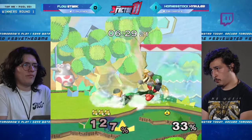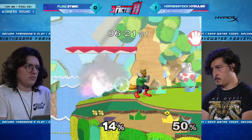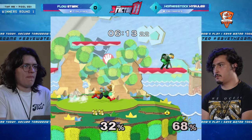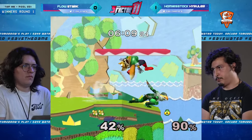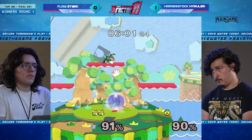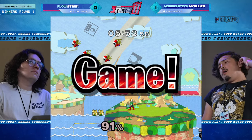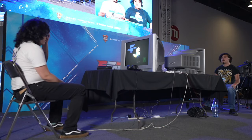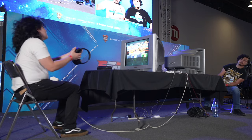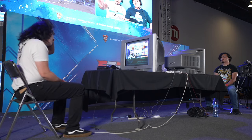This is looking rough for a comeback — three stocks down, not able to get the edgeguard. Stark has been really good with those shines. He finally gets a hit, grabs the ledge, double puff — almost a kill but just a conversion for Stark. He finally gets a hit with the hatchet, High Ruler recovers high — could this be another comeback? No — he just got hit underneath. Unfortunately Sheik's aerials aren't the strongest. Stark keeps that last stock and wins game two. Now we're going to a third game.